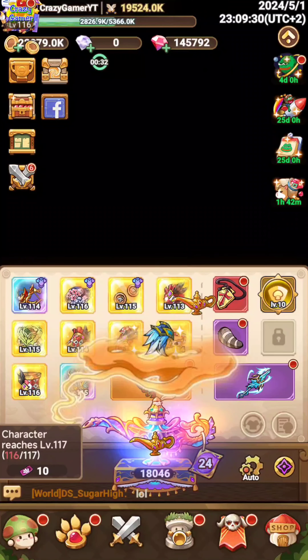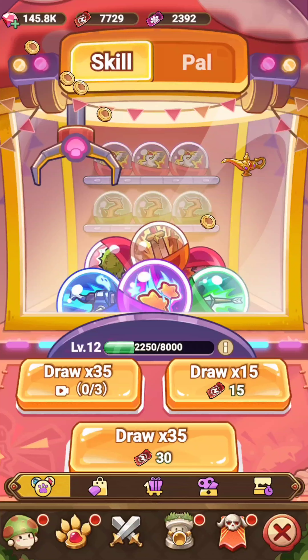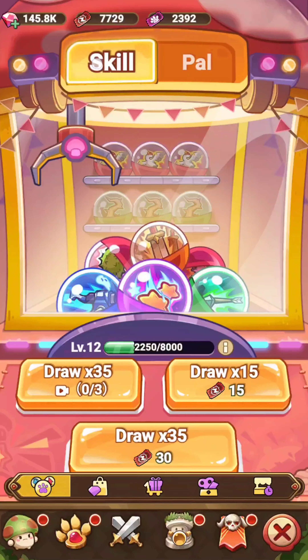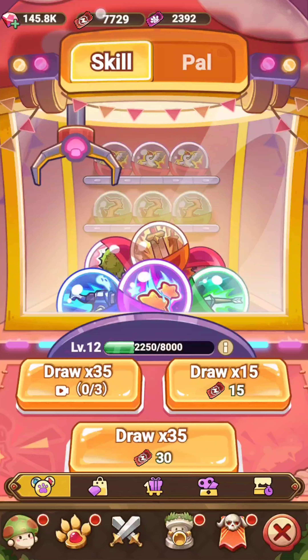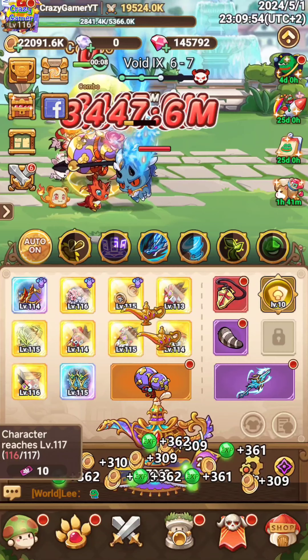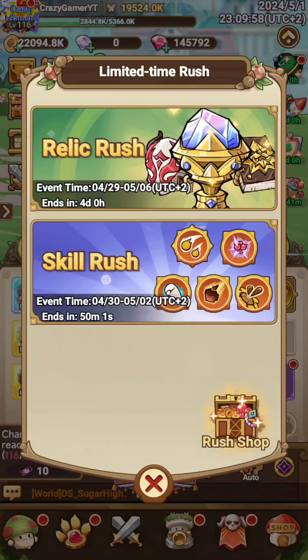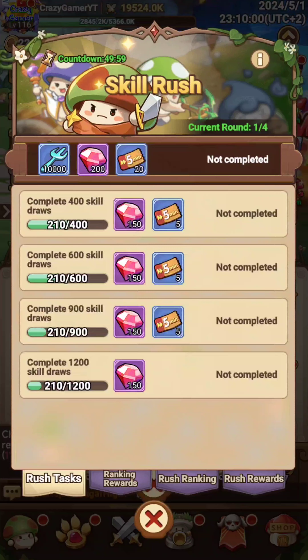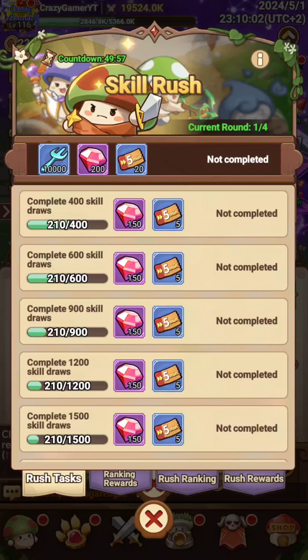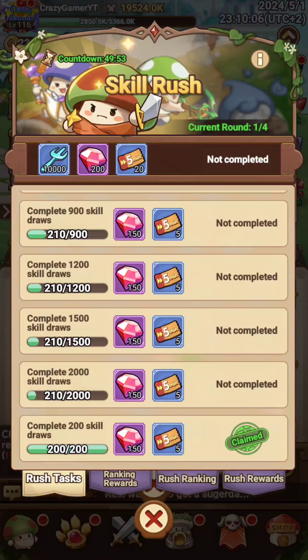Coming to the point — go to the shop option and tap on it. You will see the skill draw. Here you will find tokens, so you have to collect these tokens. After some time you will see the skill rush event — tap on it.